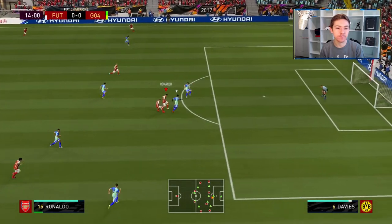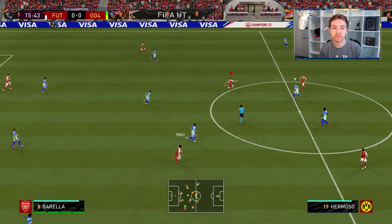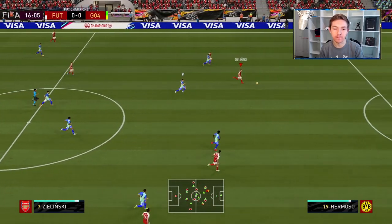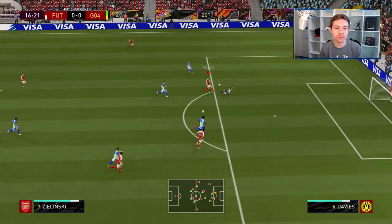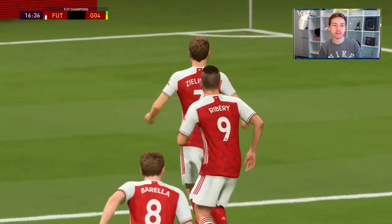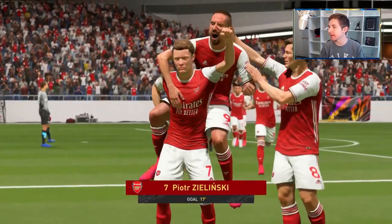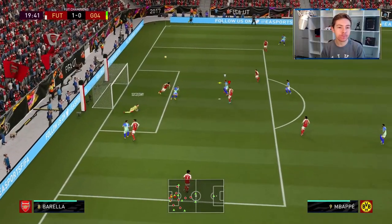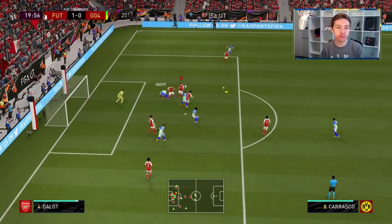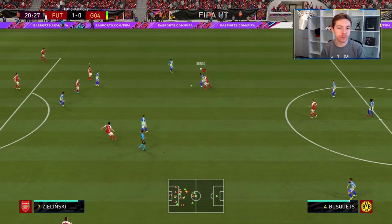Chances — Borella slides it through. Oh Ronaldo, what a weird touch. I just couldn't control the ball. Nice pass from Borella there — my opponent's defence has just opened up and Zielinski does not need a second invitation, he'll take full advantage. I don't know if he did an offside trap there or what, but whatever he did it did not pay off. Win that header please — I don't actually know who got the touch to that, but it did enough no matter what.